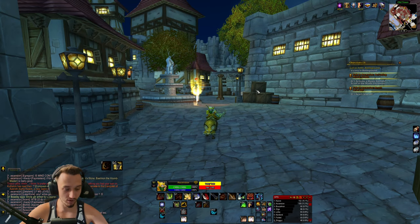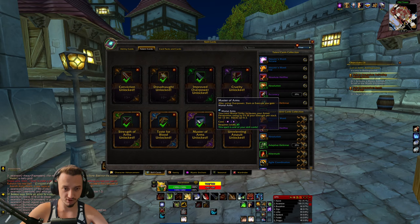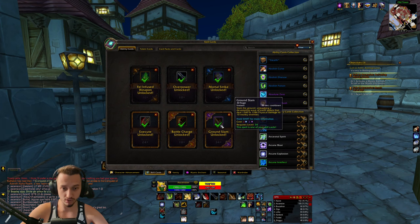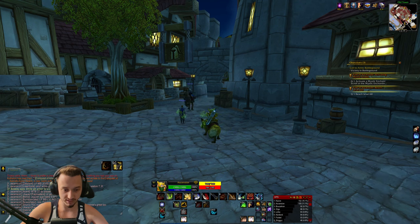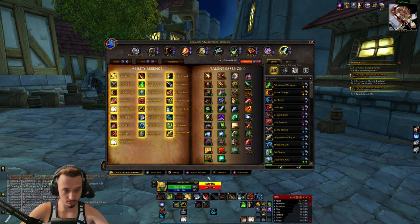Hey, what's up guys, welcome back to Project Ascension. Today we're on our banana gnome — he's very warrior-based. He has this cool ability called Dreadnought: you hit with a Rend, then hit with Overpower or Slam, and you unleash a wave of force doing a lot of damage. We also have a big one with Fell Infused Weapon — still a pretty heavy hitter. Mortal Strike, Power Battle Charge for a little extra damage, and Ground Slam. Mainly with this build I've been doing battlegrounds — start out with a Rend and an Overpower, hit with one of the big abilities, and then we have Execute and Sudden Death. It's just a few attacks; I don't want to be doing a 50-ability rotation, but getting that huge Dreadnought strike is awesome.